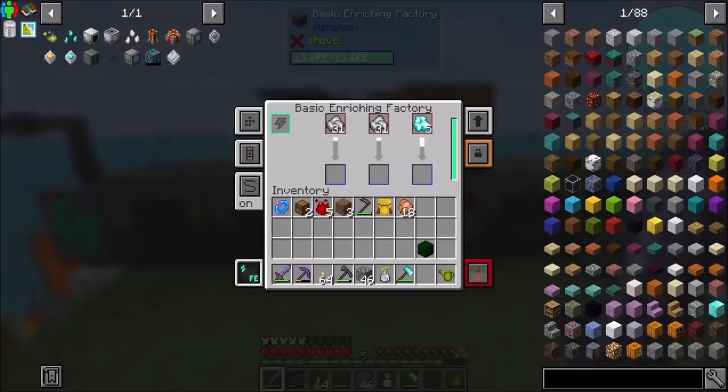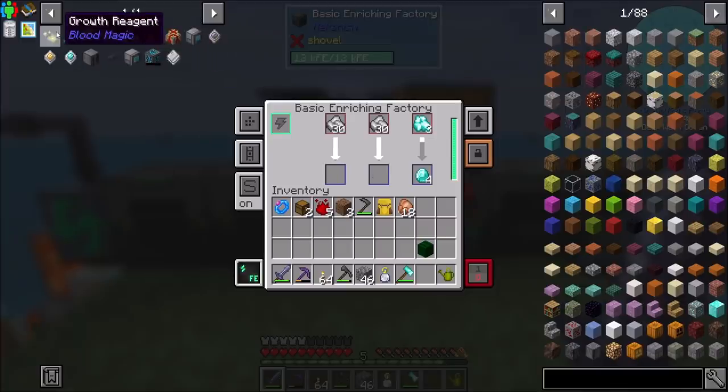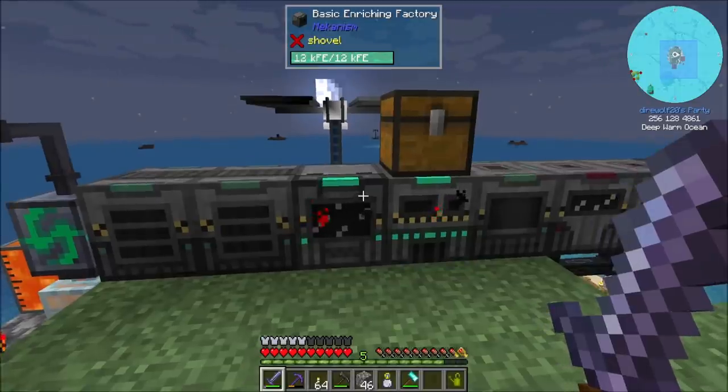Hello everyone, this is Dire World 20 and welcome to episode 12 of Dire World 20's Ocean Block series where I'm going to be doing some more Mystic Agriculture today and trying to plan out how to get things going really fast. It occurs to me Blood Magic is in the pack and Blood Magic has some pretty nice ways to accelerate growth, so that might be a thing we're gonna get into sooner than later. Also it's been what feels like a long time since we've played with Blood Magic, so I would be totally down to get that going.